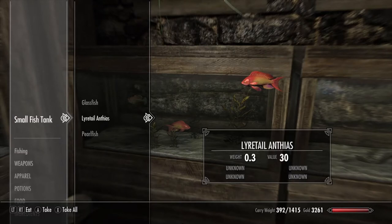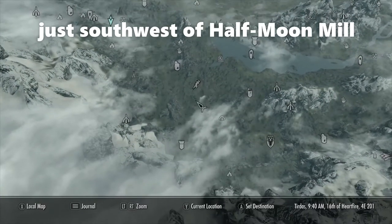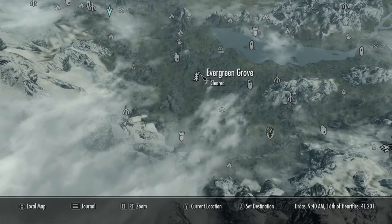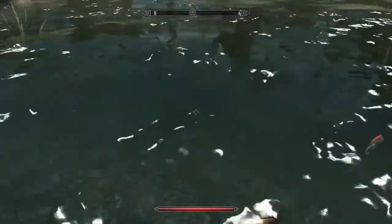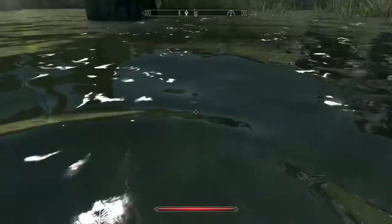The Lyretail Anthias fish can be located near Half Moon Mill, just southwest of Half Moon Mill. Fast travel to Evergreen Grove. While you're here, you can also collect some more Spadefish.